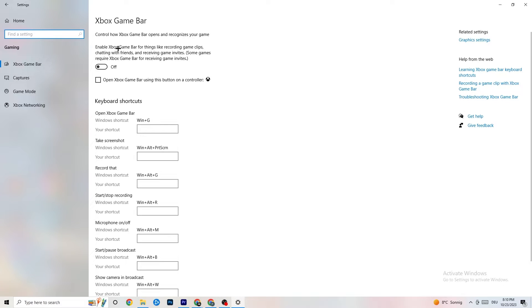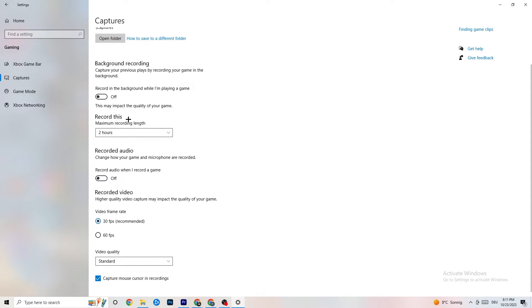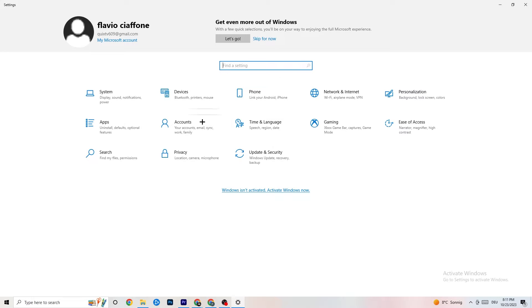In the Gaming settings, find 'Xbox Game Bar' and turn it off — you don't need it and it wastes performance. Go to 'Captures' and turn that off too, because background recording can cause mid-game crashes, prevent the game from starting, or cause FPS issues. For 'Game Mode,' try it both on and off to see which works better for you.